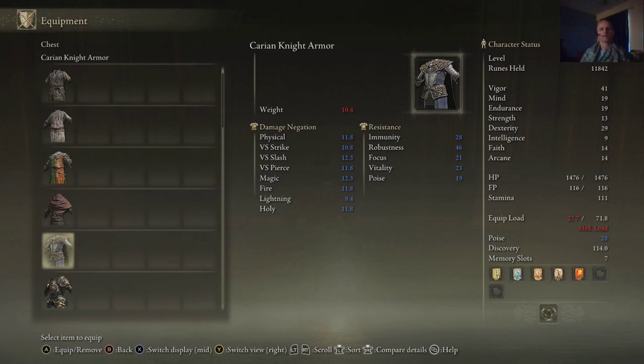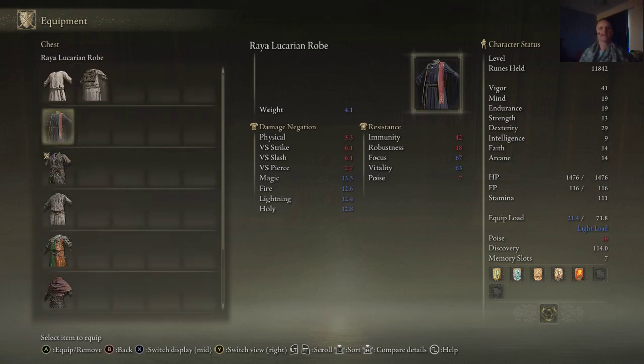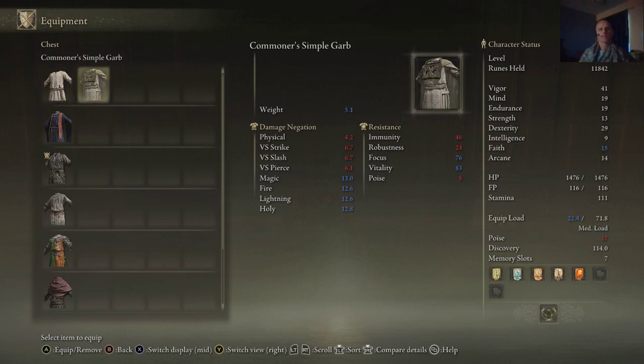Again, we're looking at magic here: 9.5, 12.3 — super good — 8, 10, pretty good for that one. 11 for the foot soldier, kind of heavy though. Mine are 10, I'm going to start there. 13 for the Raya Lucaria robe — that's actually pretty good. And then 12 here. So I could go with cloth, commoner, or the Raya Lucaria. That's 5.1, 3.2, 4.1, 7.7.